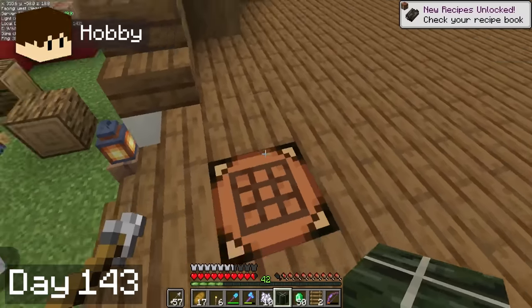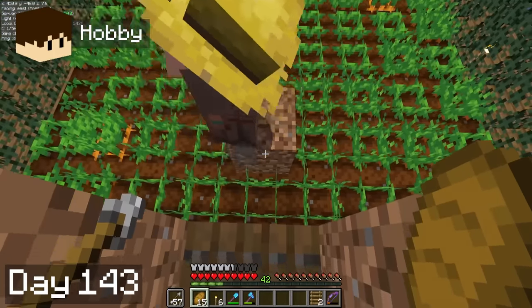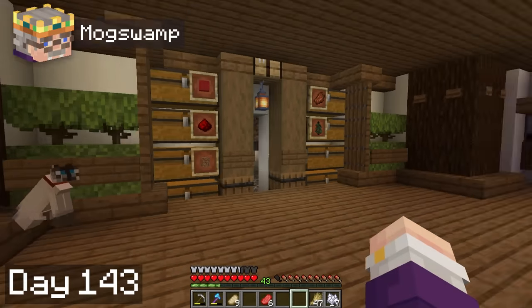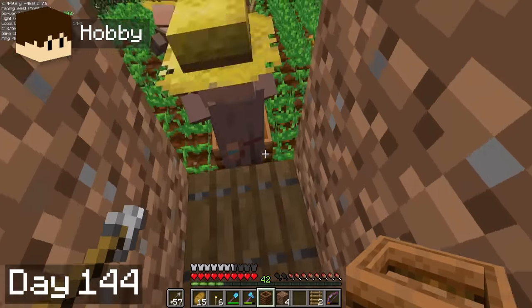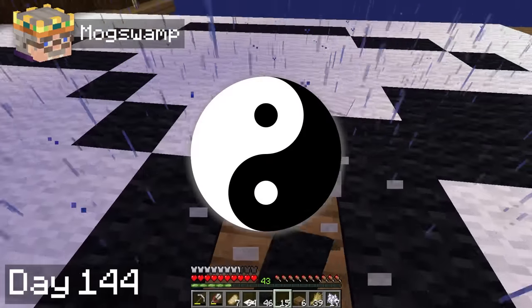This might be really good to use as a roof for one of our buildings. After all the excitement from the trader visit calmed down, we got back to work. Hobbie got a villager into the breeder, and I made some item frames for our storage room to make it a bit nicer to use. Next day, Hobbie got the second villager into the breeder and cleaned up a bit while I made a big yin-yang pattern with carpet in the slime trunk.